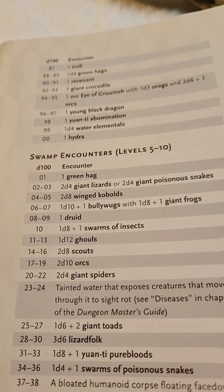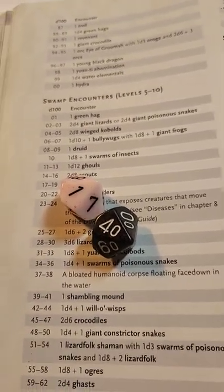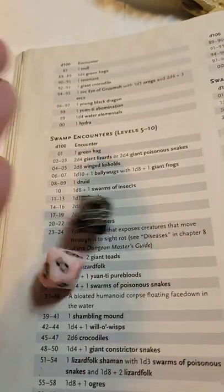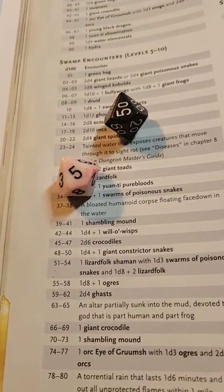Then roll for two or more groups of monsters. 41 is a shambling mound and 55 are ogres.